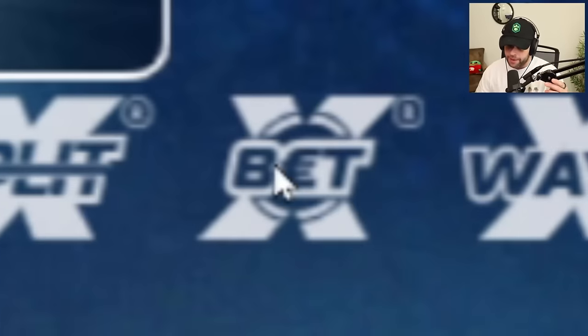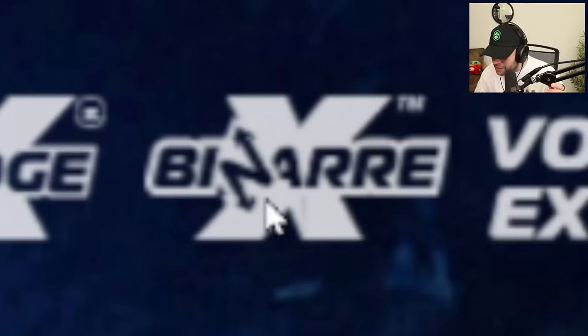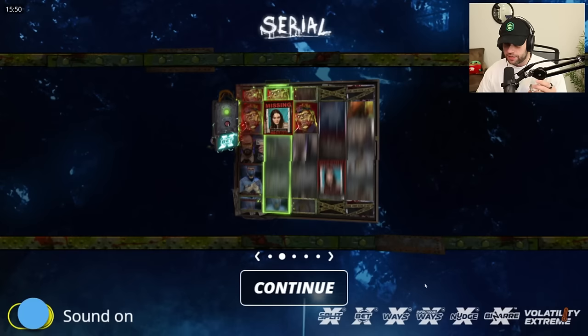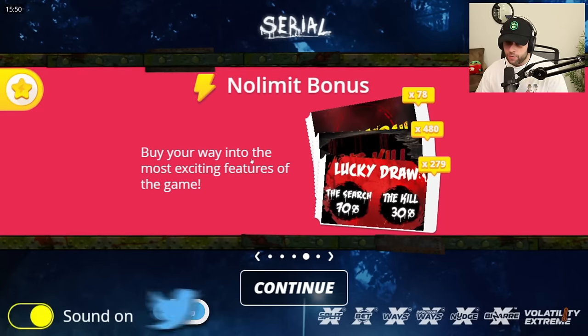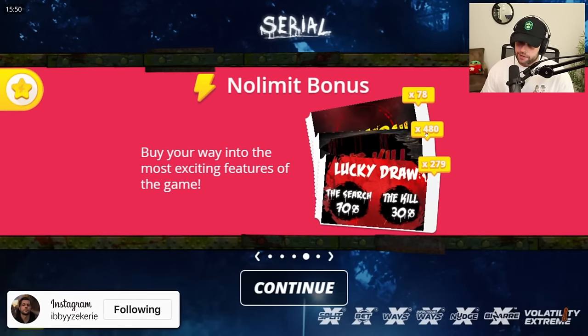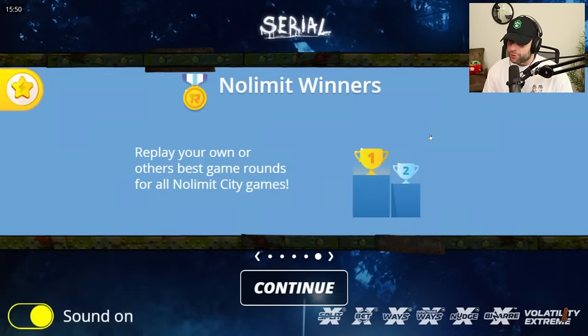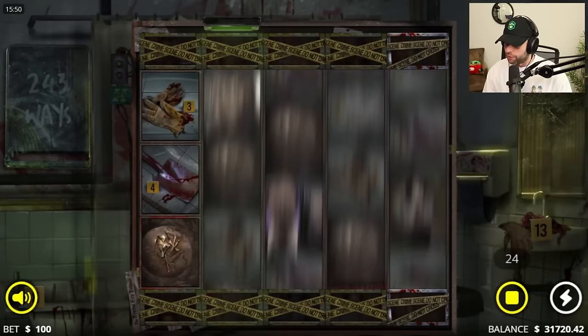Every time No Limit City releases a slot I like to check out the art and how they go about it. We've got X Split, X Bet, X Ways, Infectious X Ways, X Nudge, X Bizarre — okay, that one's new. There's something called Bizarre X Ways. You can buy your way into the most exciting features: Lucky Draw is 279x, Super Bonus is 480x to buy, and the regular bonus is 78x to buy. We'll do about 25 spins to check it out and then go from there.